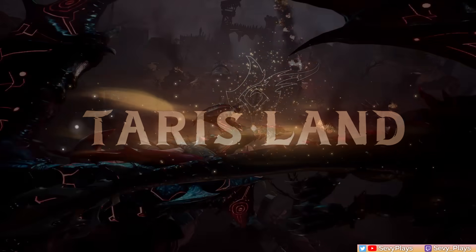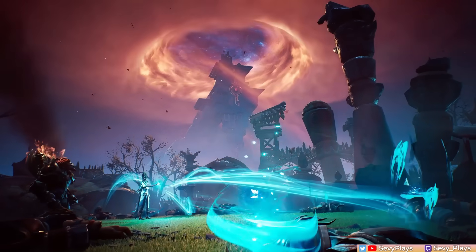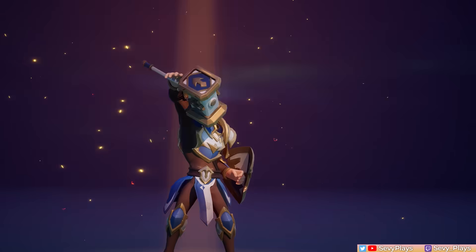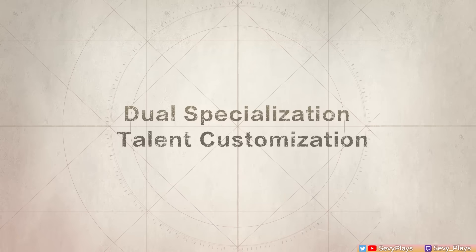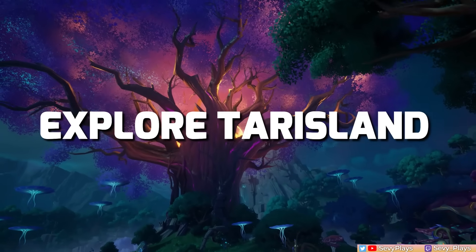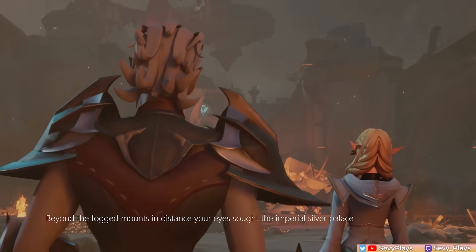Tarasland is a new cross-platform game that brings you the classic MMORPG experience and fantasy art style. Start off by choosing from a range of 9 different classes including Phantom Necro, Shadow Swordsman, Ranger, Paladin, and more with 1 out of 2 specializations per class. Then use your profession's talent tree to create your character's unique build. Once you're ready for battle, go out and explore the vast world of Tarasland with lots of landscapes, puzzles, adventures, and stories awaiting you.